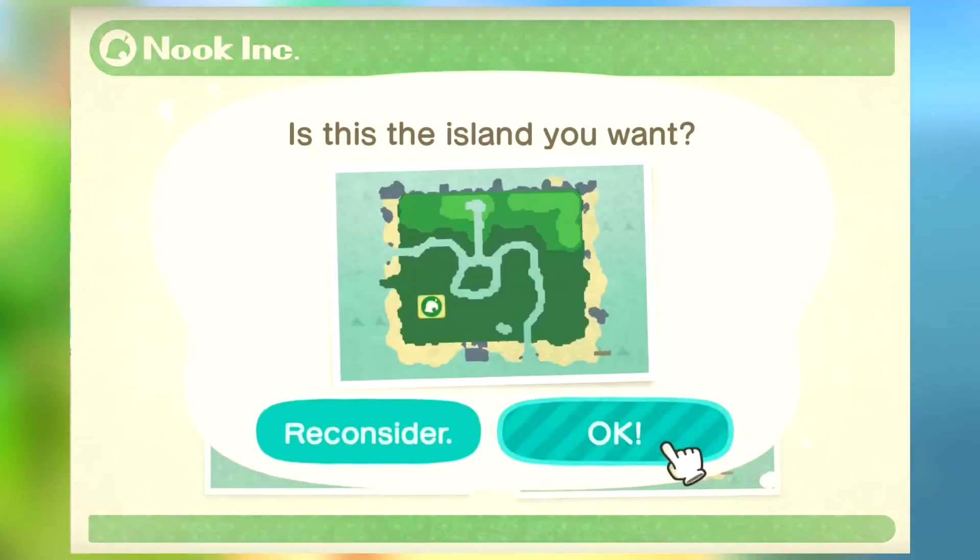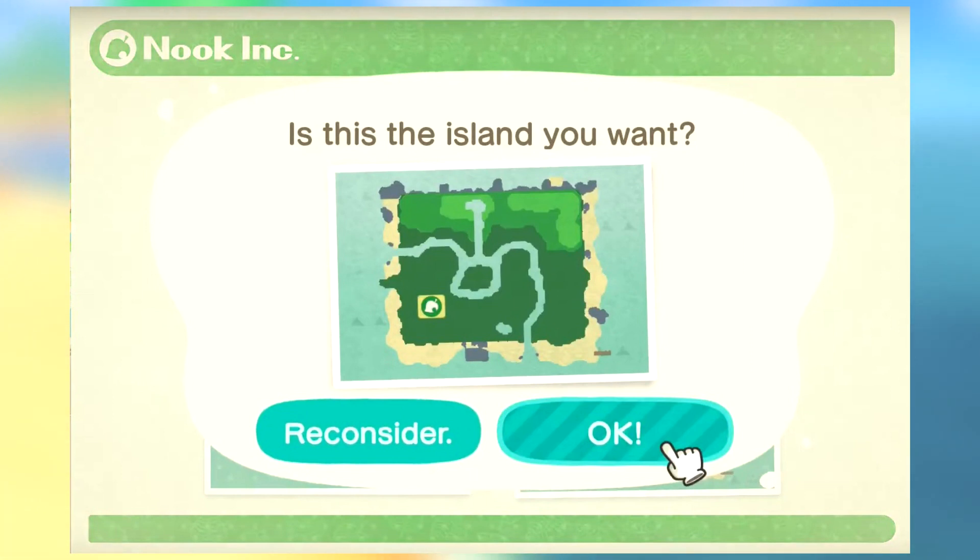Here you can see I have an example map. The first thing to note is the entire beach area — everywhere where the sand is — cannot be terraformed. So anywhere where there's sand or rocks in the sand, basically your entire beach, you're not going to be able to terraform or change it once you pick an island.